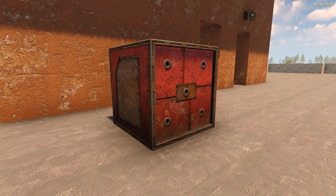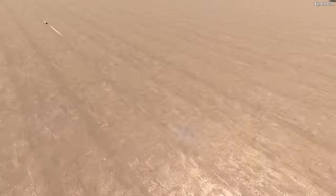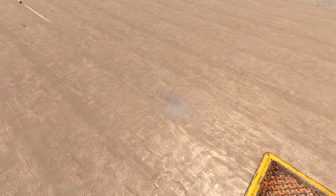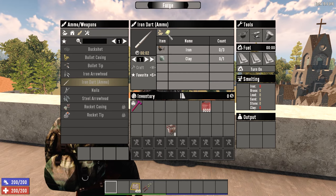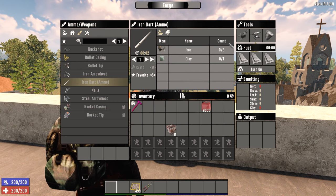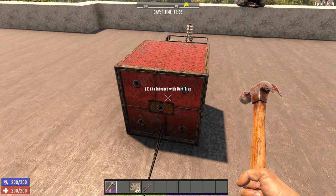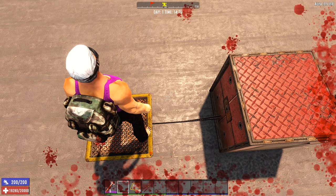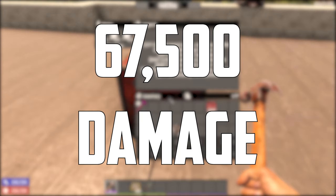Let's move on to the second trap: the dart trap. The dart trap requires 10 power, and when powered and supplied with iron darts, it will fire them continuously until it runs out of ammo or the power is disconnected. Iron darts are craftable at a forge for 3 scrap iron and 1 clay. For the darts to fire, you need to lock the ammo in the interaction screen. Unlike the blade trap, the dart trap does not consume durability when it fires. Each iron dart does 45 damage, and the trap has a maximum ammo capacity of 1500 darts, allowing it to potentially deal 67,500 damage before running out of ammo.